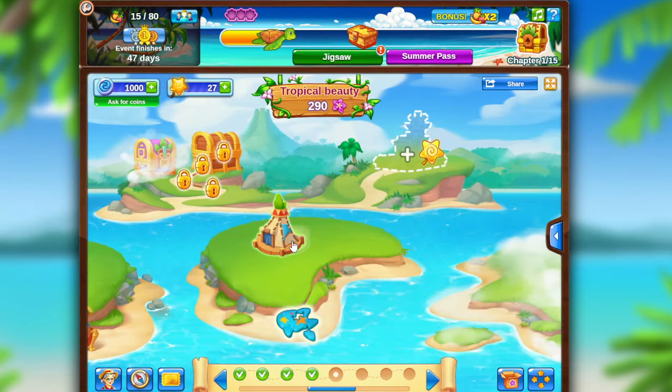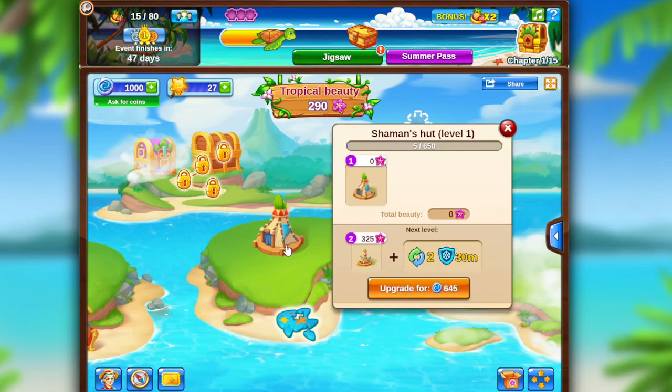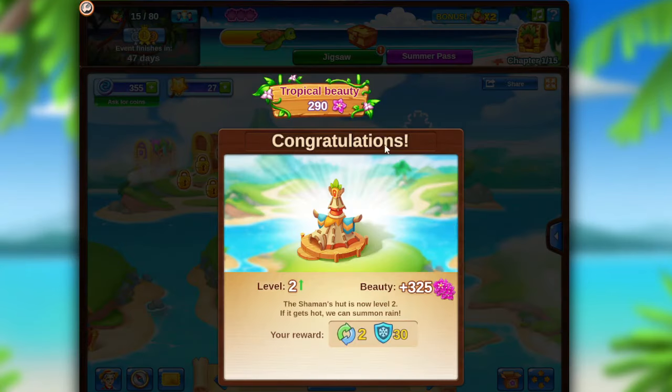There are also some wonderful objects on the islands that you can upgrade with tropical coins. You can do it gradually by clicking on the object or immediately by clicking on the upgrade button. When you reach a new level of an object you receive a reward.